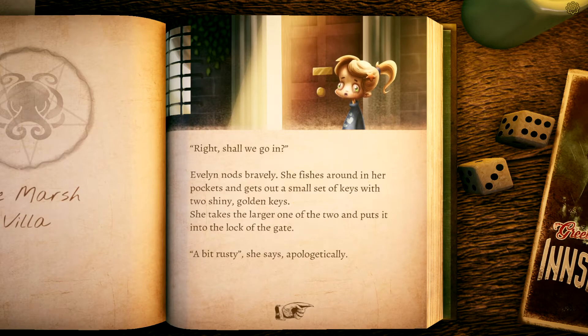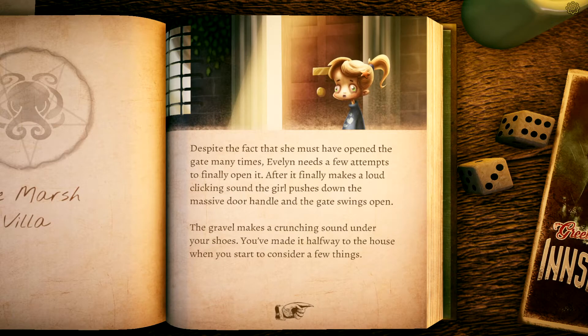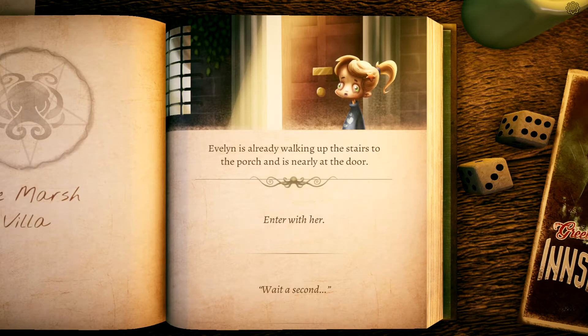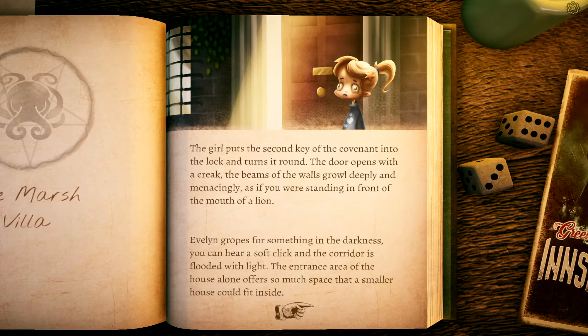Evelyn nods bravely. She fishes around in her pockets and gets out a small set of keys with two shiny golden keys. She takes the larger one and puts it into the lock on the gate. 'A bit rusty,' she says apologetically. Despite having opened the gate many times, Evelyn needs a few attempts. After a loud clicking sound, she pushes down the massive door handle and the gate swings open. The gravel makes a crunching sound under your shoes.